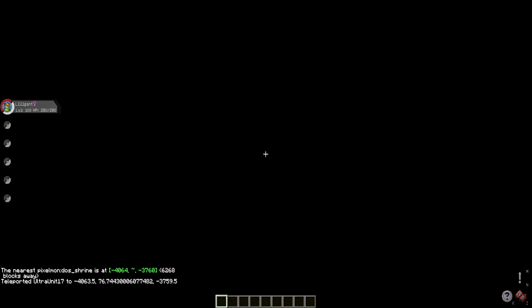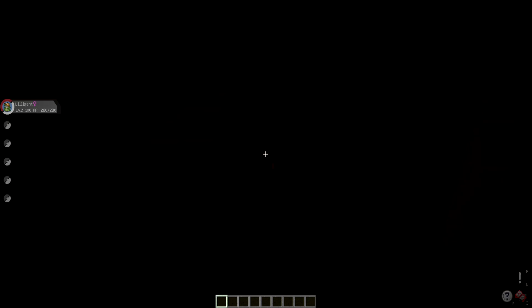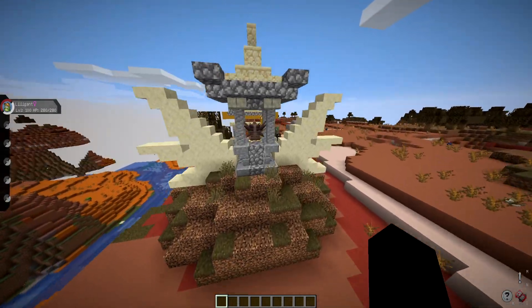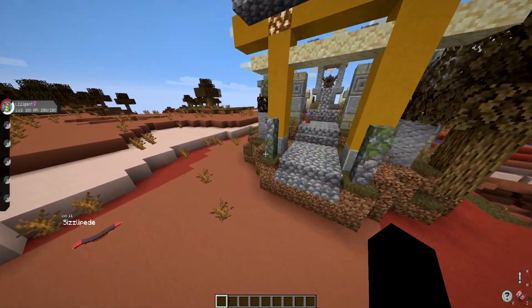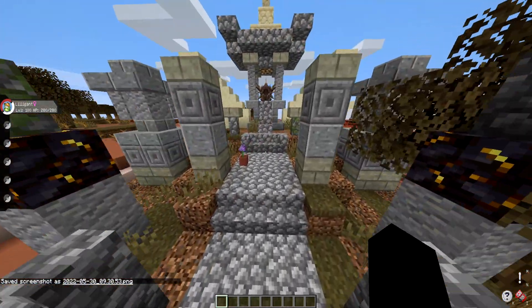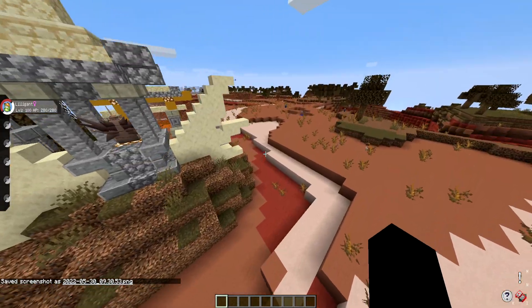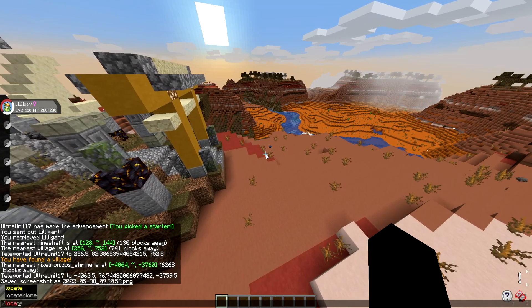Let's go there — teleporting now. Let me wait for it to load. Oh, we're underground — let me just break out. And we're here! As you can see, the Zapdos shrine is right here, and it has been completely redone. It looks really, really cool. I'm also going to screenshot it for a thumbnail. This is the Zapdos shrine — it looks really, really nice, and it put me very close to it, if not right on the mark. Proof right there that you can locate it.